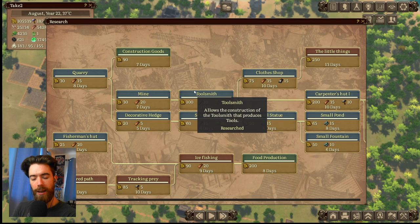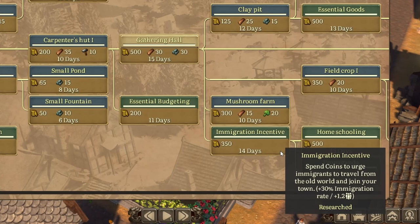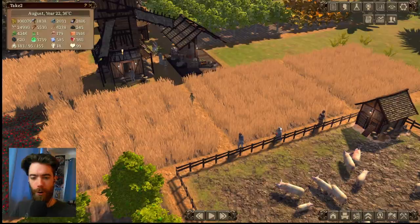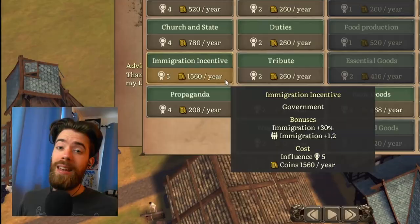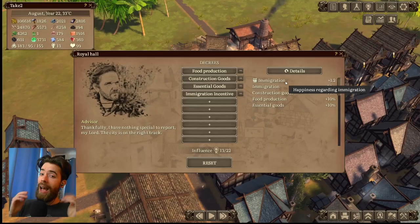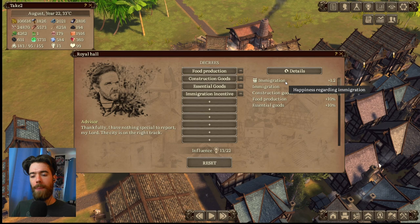In the early game, right after getting the Gathering Hall, you are able to research Immigration Incentive. This gives you a new policy you can enact to get more immigrants — turns out offering starving European serfs cold hard cash can get them to move out of their ancestral homes. It gives a 30% increase to the chance of getting an immigrant every single month, though there will still be plenty of months where no one shows up. As a perk, it also increases your current population's happiness regarding your immigration policies, and it stacks with other immigration bonuses found later.